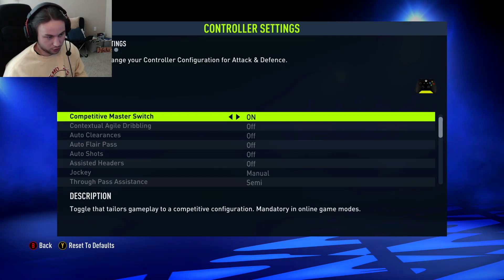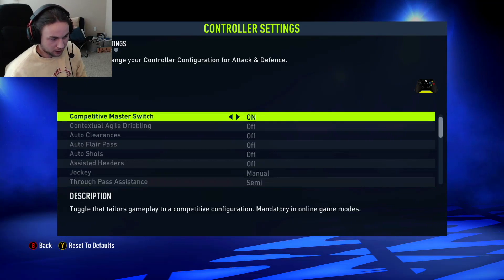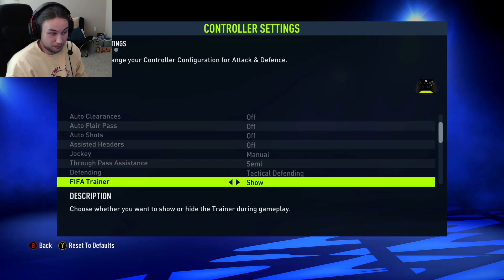So now you'll have to press RB or R1 on PlayStation to do the agile dribbling manually yourself. It does the same thing with auto clearances, flare passes, shots, and turns assisted headers off, which is what you want anyway — it makes your headers a lot more accurate, like where you're actually pointing. I had that off all last year. Jockey on manual, through ball passes on semi instead of automatic, and tactical defending — you always have to be on tactical defending when playing multiplayer.